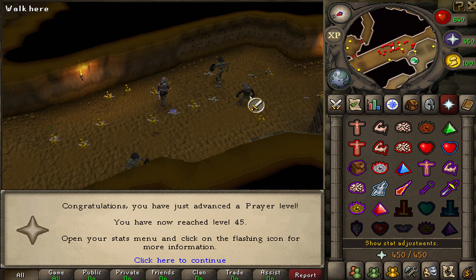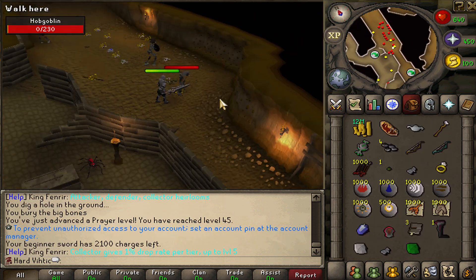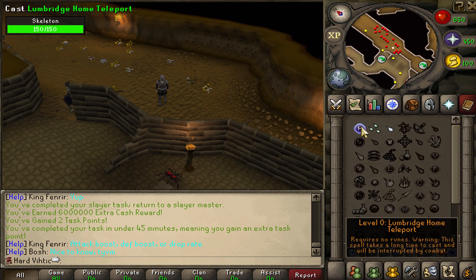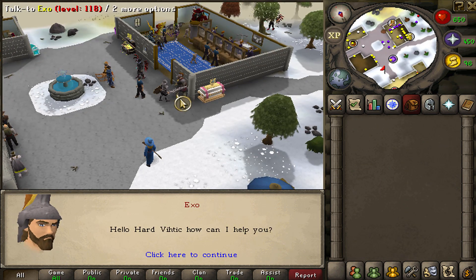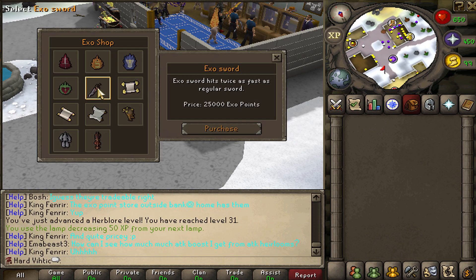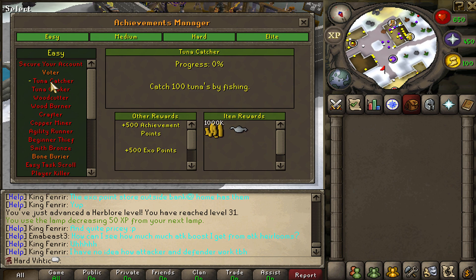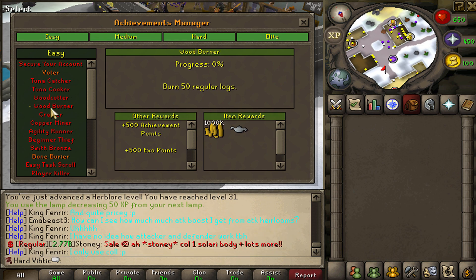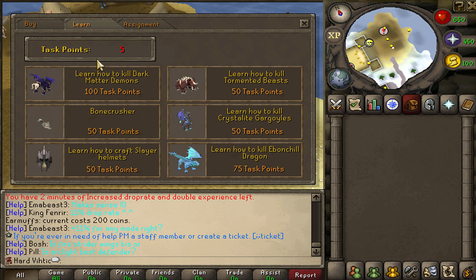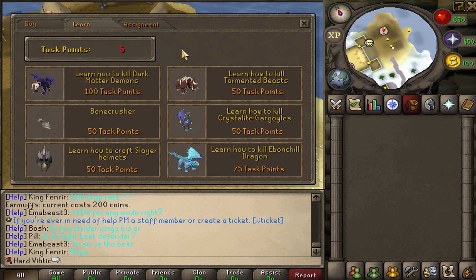Now, what I'm really aiming for as my first big upgrade is from the achievement shop — that is the Exosword. It would be so nice to get. If we start focusing on achievements, there's a lot of pretty easy ones we should be able to get — like catching tunas and cutting down trees. We can really start building up our achievement points. And with Slayer points, I'm definitely going to save up to unlock dark matter demons. They drop the dark matter bow, which is just an insane weapon. Maybe we'll do the Slayer helmet first.